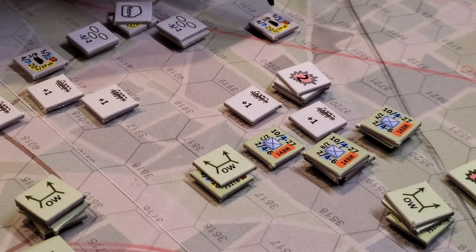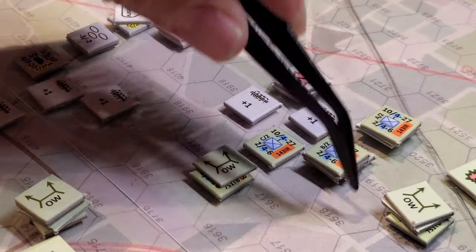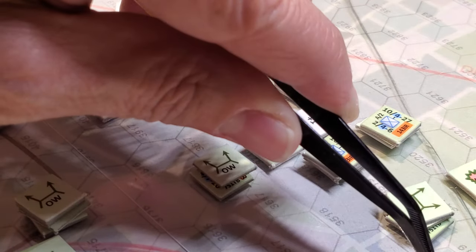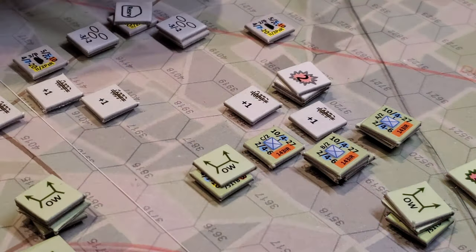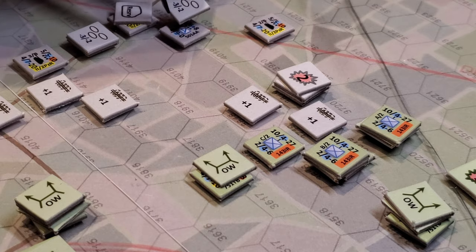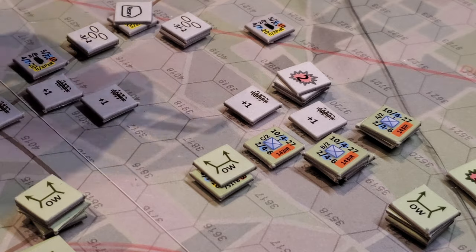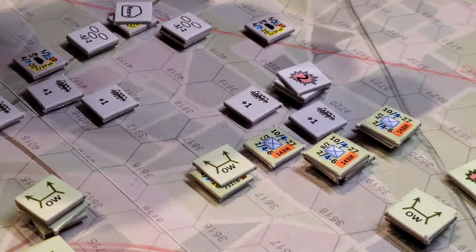Their long range is seven — counting one, two, three, four, five, six — so a shot one hex behind him missed. Then this AA gun, with a firepower of six and a range of nine, took a shot and hit, putting two hits on that unit. He rolled like a nine or something, and in fact earlier I had inflicted a step loss back one hex.